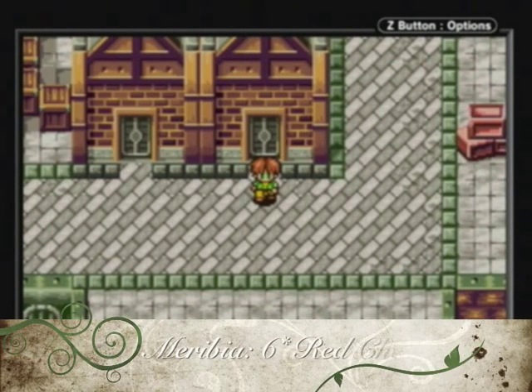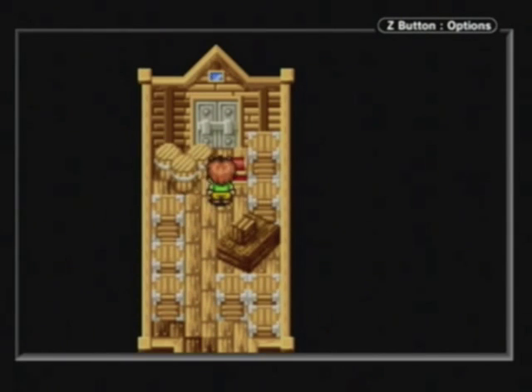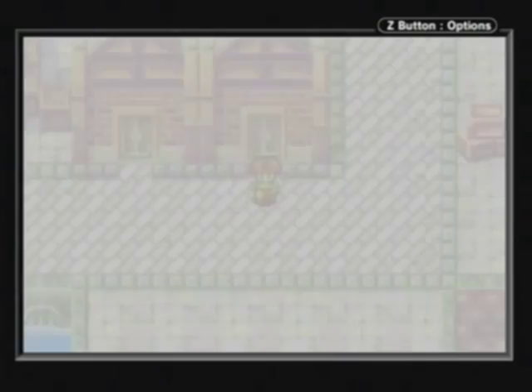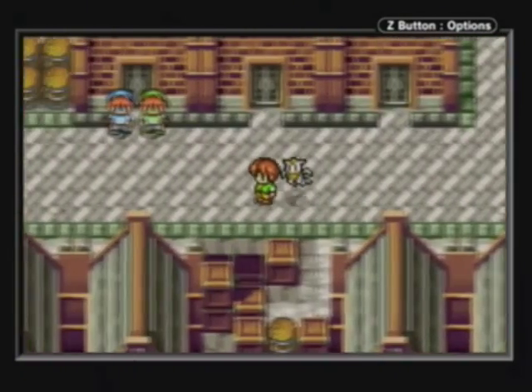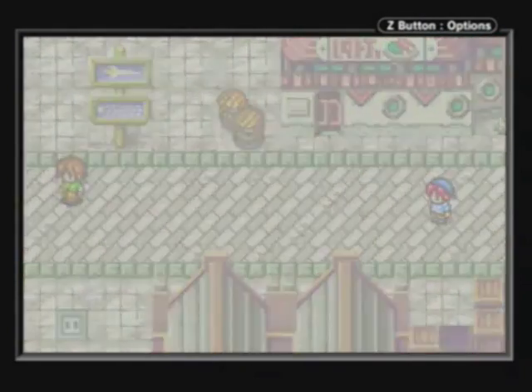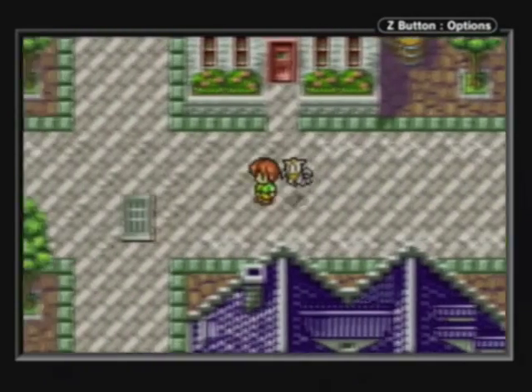In Moribia, starting in the dock area, there are a total of six red chests that we can get. I'm only going to cover five, and I'll explain why only five. The first one, in Docktown, has 2000 silver in it. To get to this house, it's the bottom row, all the way on the right. It's a very easy red chest. The other ones we'll be going after are all in Mel's mansion, so we'll be heading there next.